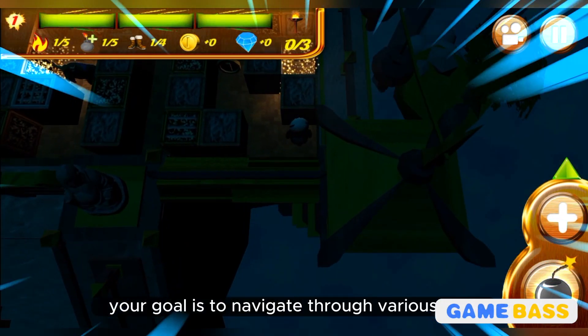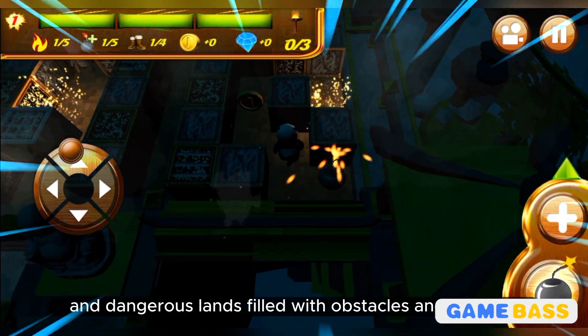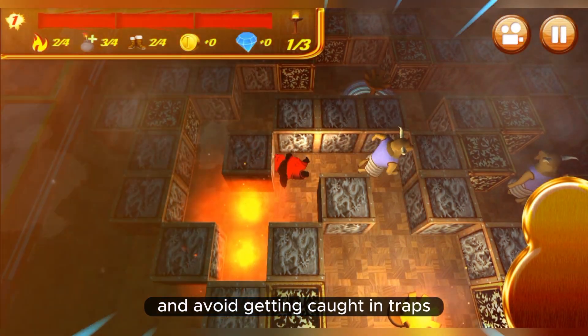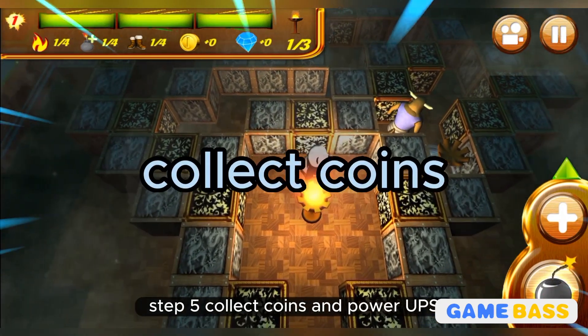Step four: navigate the dark lands. Your goal is to navigate through various dark and dangerous lands filled with obstacles and enemies. Use the virtual joystick to carefully move the panda and avoid getting caught in traps like spikes and fire pits.